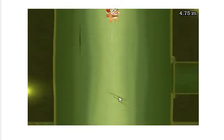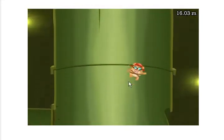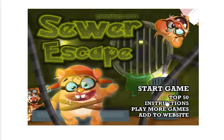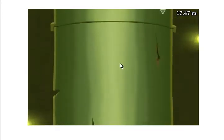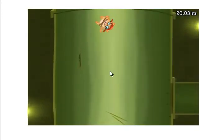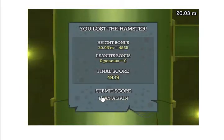The area you gotta hit the little hamster is so small, you have to be right on it. One tip is you can just keep pounding the mouse button and hopefully you'll hit him — like right there, I was just pounding on it and I didn't get him.